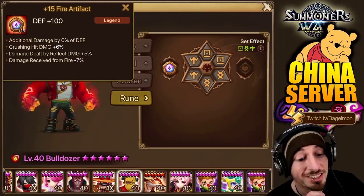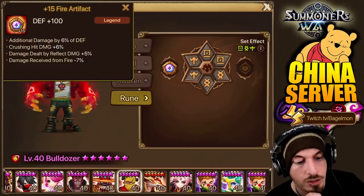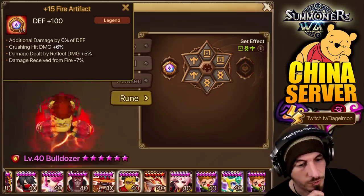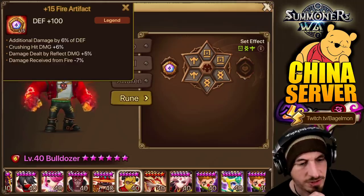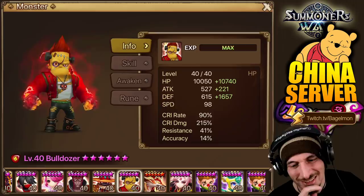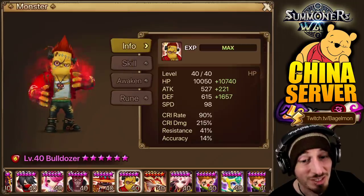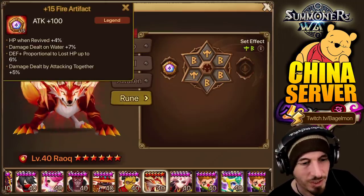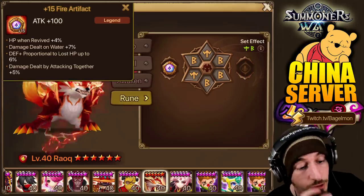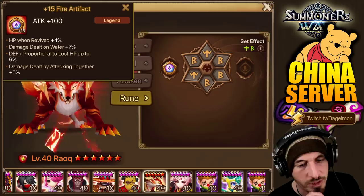Another Bulldozer — additional damage by 6% of defense, very similar. Crushing hit damage plus 6%, damage dealt by reflect damage plus 5%, damage received from fire minus 7%. For Bulldozer, you just want to try to go for extra damage by defense — more defense and crit damage. It's weird that he's not on Rage. This one is HP rune revived plus 4%, damage dealt on water plus 7%, defense proportioned to lost HP, damage dealt by attacking together. That's what I think he was going for on the Fire Nogami — damage dealt by attacking together is really great on twins.